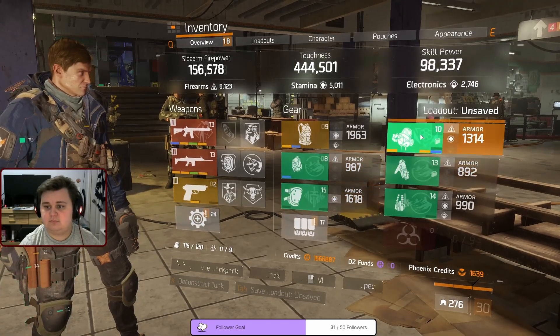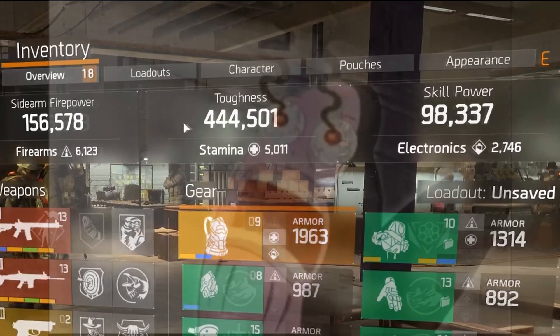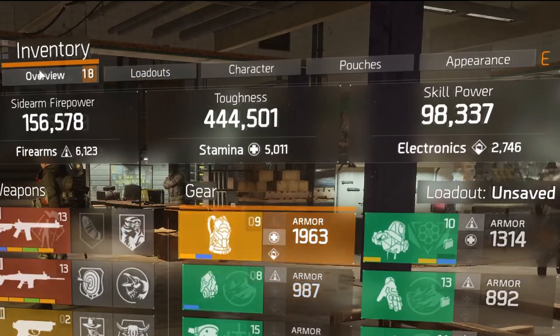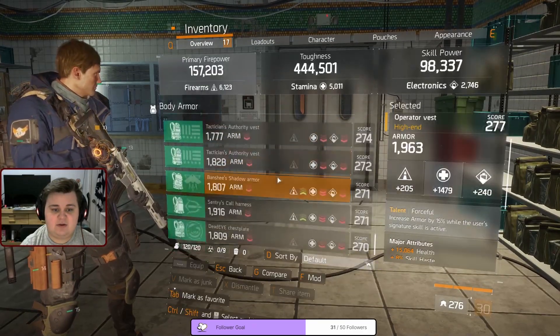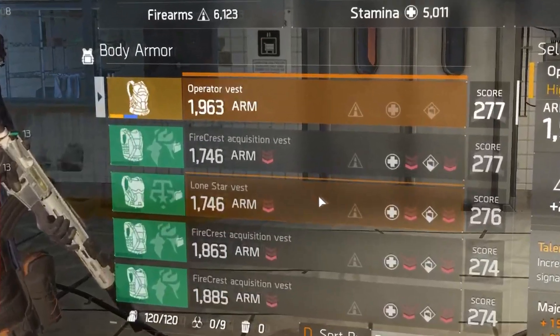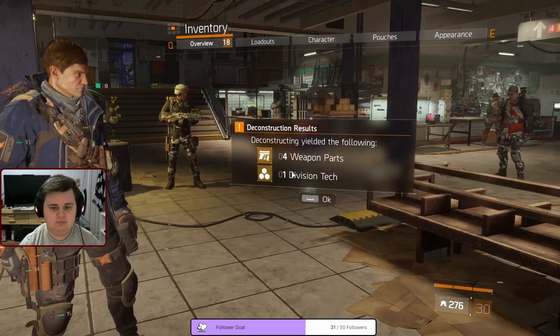For the main game, the first thing you'll want to look at is your gear. There's going to be a lot of numbers involved, but you don't need to worry about any of that. We're playing with the rule of cool — so if you like the way it looks, use it. The one thing you will want to look out for are pieces of armor that are green and have a little folder on them. This means they're as weak as paper, and you don't want it. So just dismantle those.